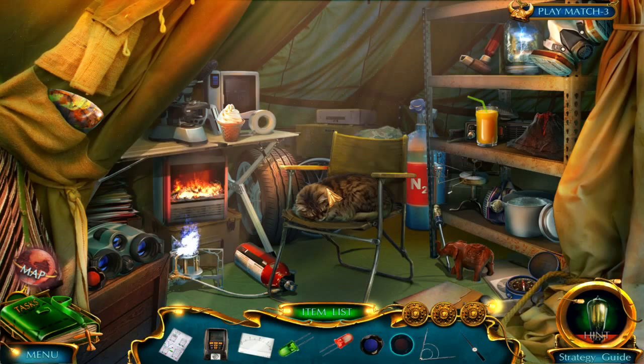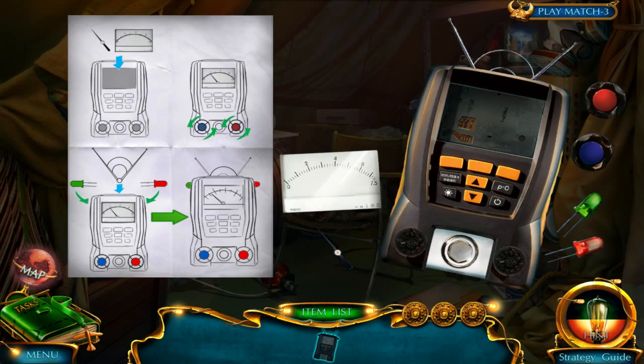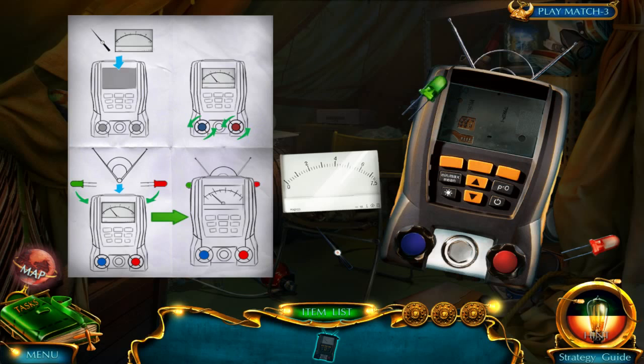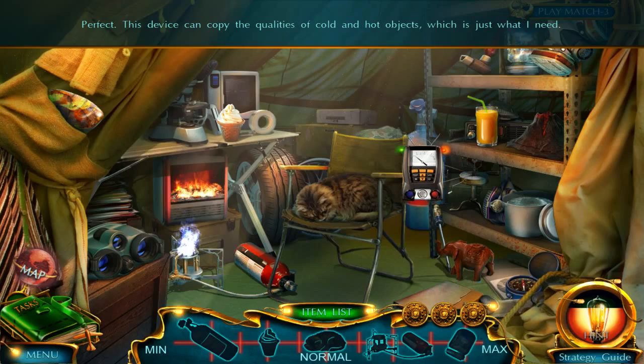You have an eight or nine year old? A month old kitten! Very nice. I like the little volcano over here too. Not exactly sure what this thing is here. Random tire in here? Put these diodes in here. We're making ourselves a gauge of some sort. The device can copy the qualities of cold and hot objects, which is just what we needed.